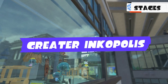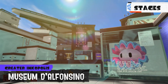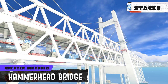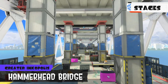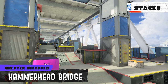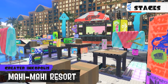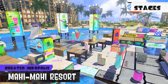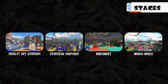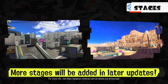Several stages from Greater Inkopolis also return: Museum D'Alfoncino, where battles take place in the central courtyard of this modern museum — take special note of the rotating wall. Hammerhead Bridge, which connects Greater Inkopolis to the Splatlands and is finally open after lots of construction work. Mahi-Mahi Resort, a luxury resort in Greater Inkopolis — pay close attention to the platforms that sink as the battle goes on. Including the stages you see here, a total of 12 await, and more stages will be added in free post-launch updates.